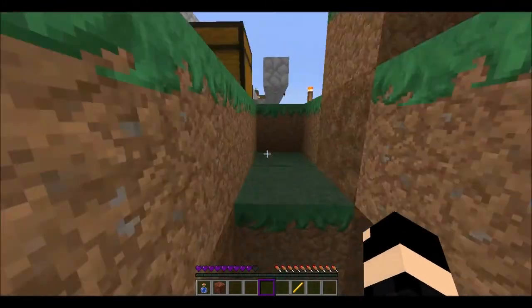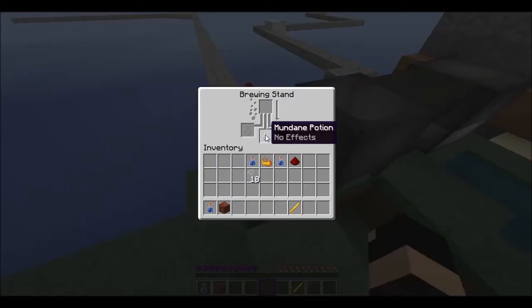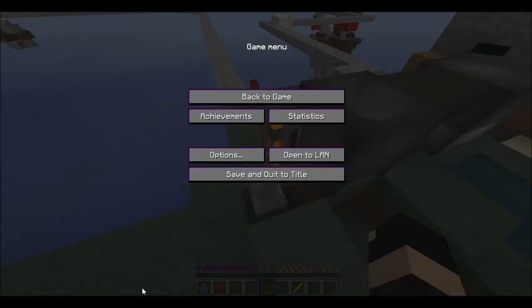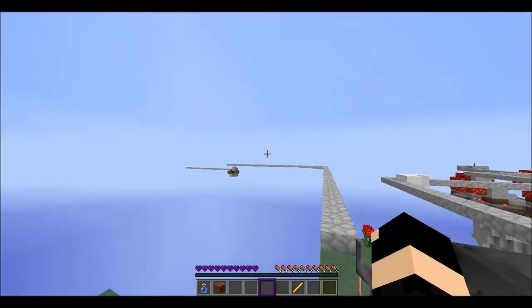It's not supposed to be down there, it's supposed to be checking this. Mudene potion. Okay, now you should have a blaze powder, right? Why is it not working? I have no idea. What is going on? I have no idea. I'll be back in a second.